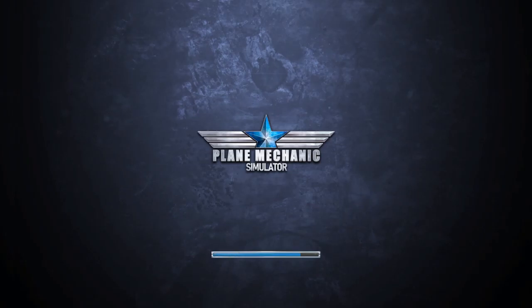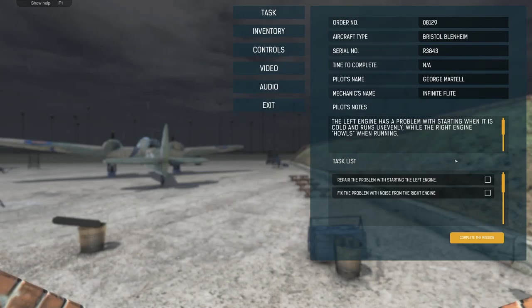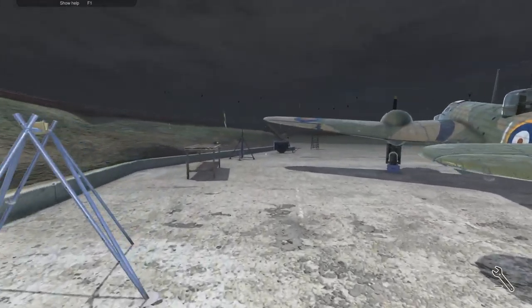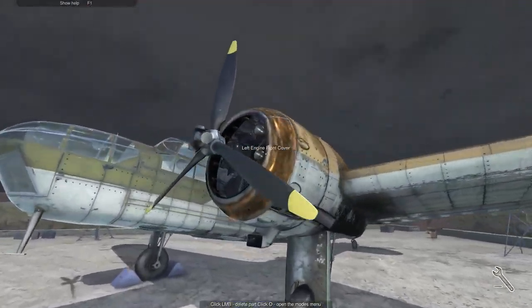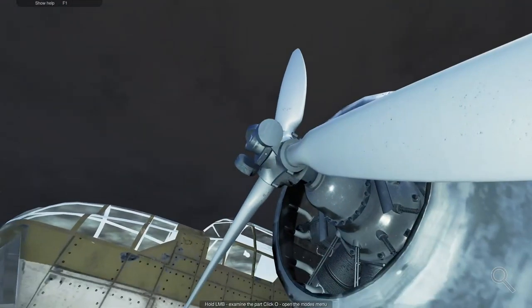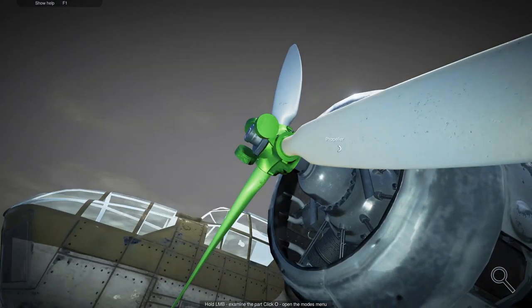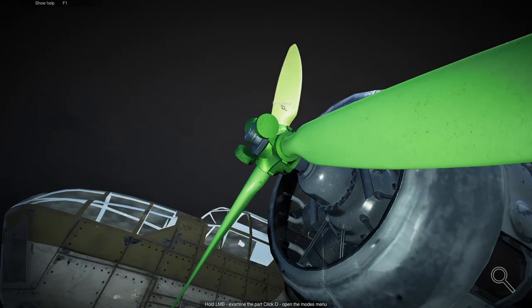Okay, here we are. The left engine has a problem with starting when it's cold, and the right engine howls while running. So we need to fix both the left and right engines. Let's go into inspect mode and look at all these parts.